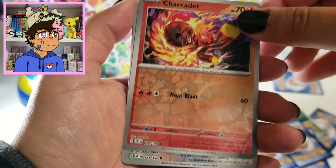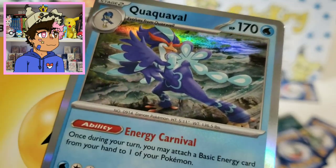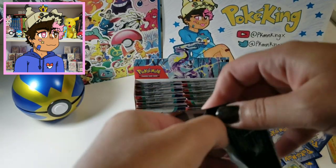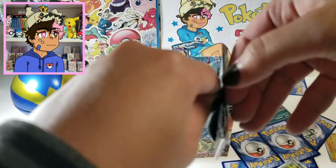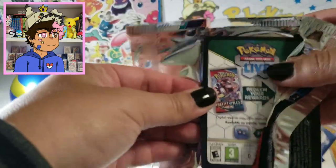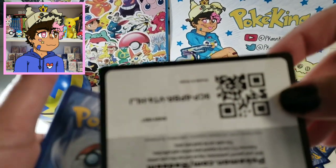We got another reverse — Charcadet. And we got a holo Quaquaval. He looks so great. He's honestly fabulous. No offense to anyone who might like Quaxly and the entire evolution line — they kind of did him dirty with that final evolution. It's all right, I don't mind it. I like the inclusion of... let's call him the gay duck man.